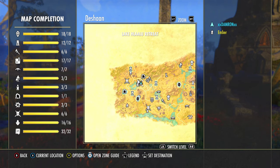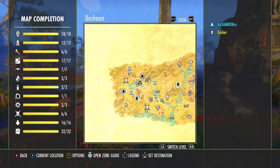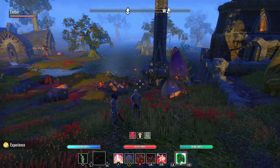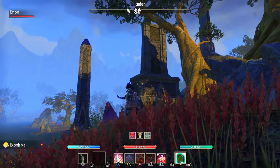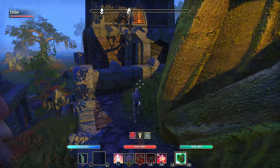If we're in Deshaan, here's where this is: we're on the west side of the map near the Lake Hlaalu Retreat. This is one of the craftable areas in Deshaan — you can see we're kind of south of the public dungeon. There's a campfire down there, and if you're looking just to the right of that you should see a large tower.